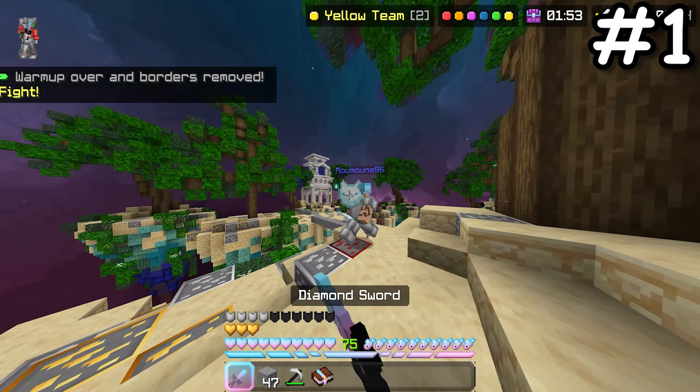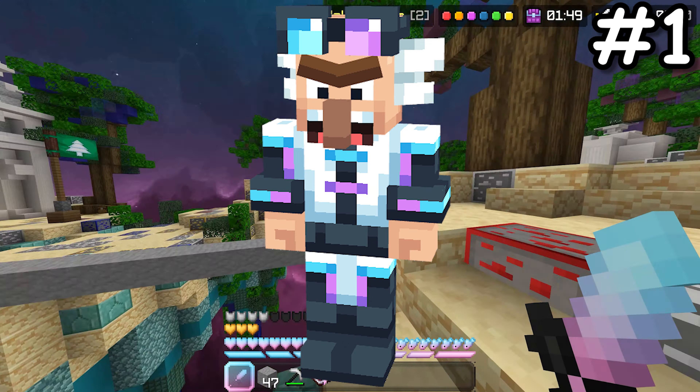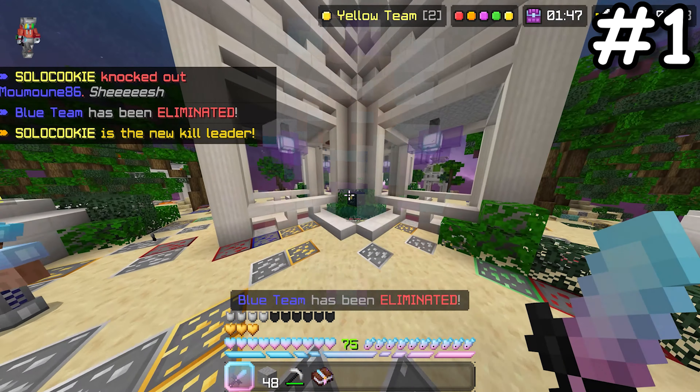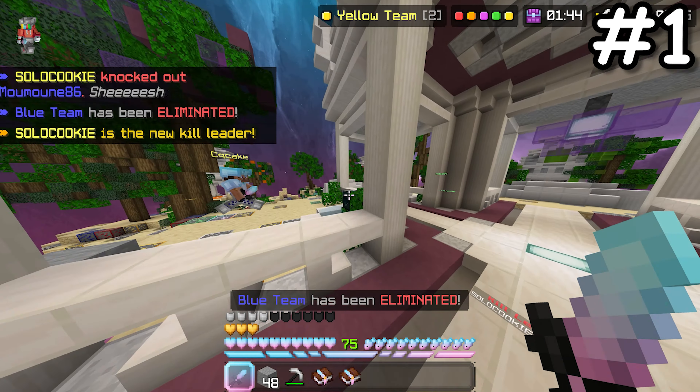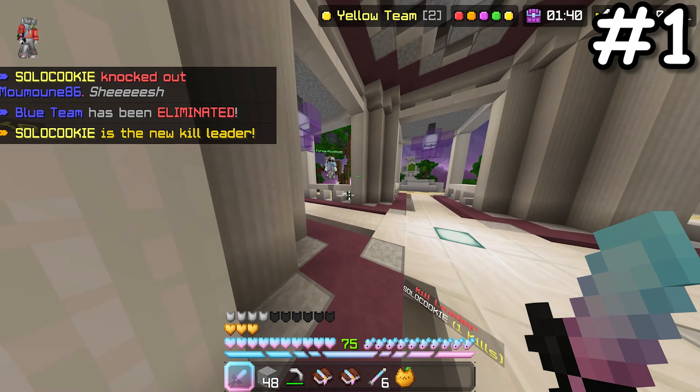Block Party was the first game mode of 2023, released back in January. Included were three new hats: Dr. Zook's Goggles, Neon Crown, and Disco Ball. For more information on all the hats, make sure to check out my video on it.